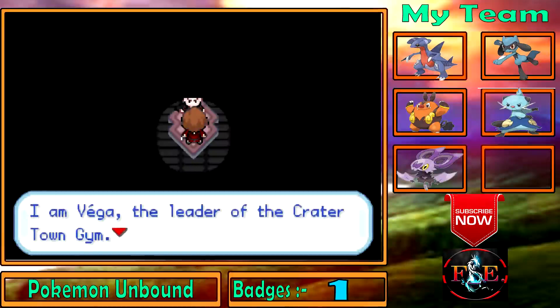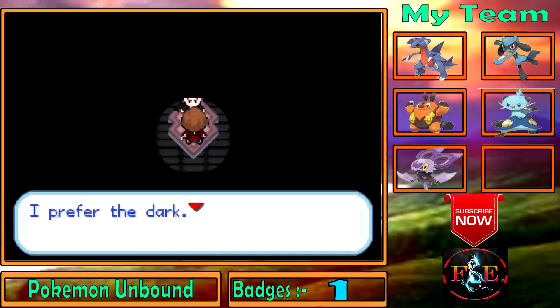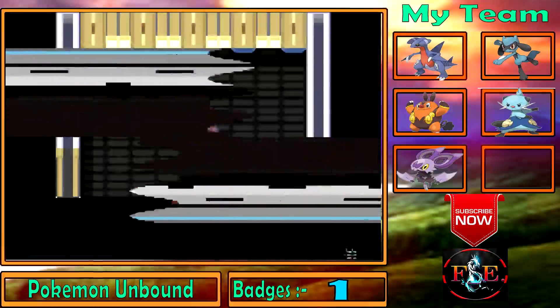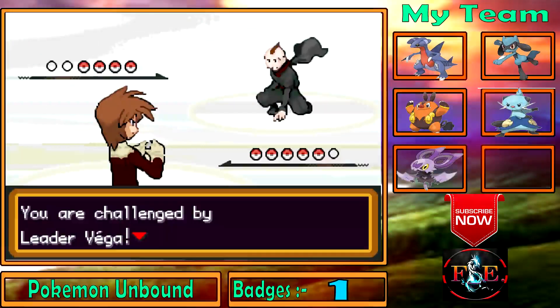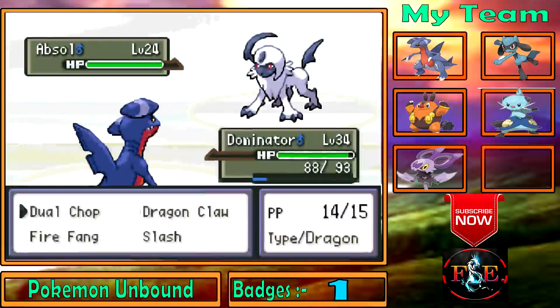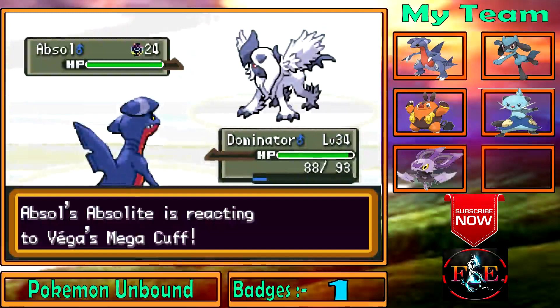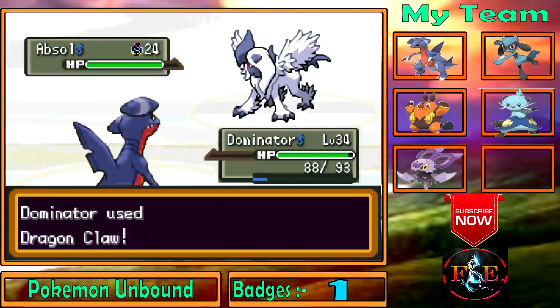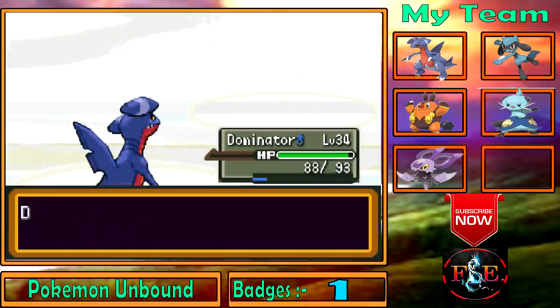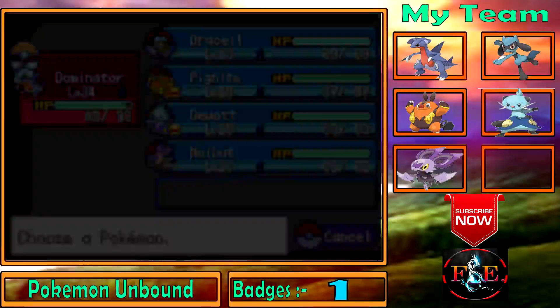We've solved the puzzle — let's battle the gym leader. 'Hello, I'm Vega, the leader of the Crater Town Gym. As you can tell by my complexion, I don't go outside much — I prefer the dark. Shall we begin?' It was Vega versus us with an Absol — and then it Mega Evolved into Mega Absol! A Mega Evolution battle in Pokemon Unbound — that's so awesome!